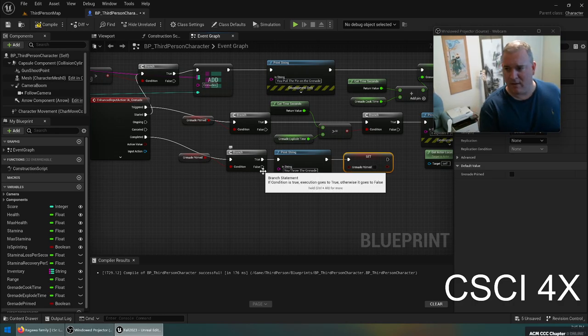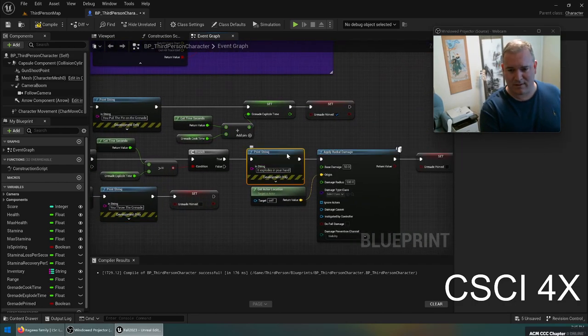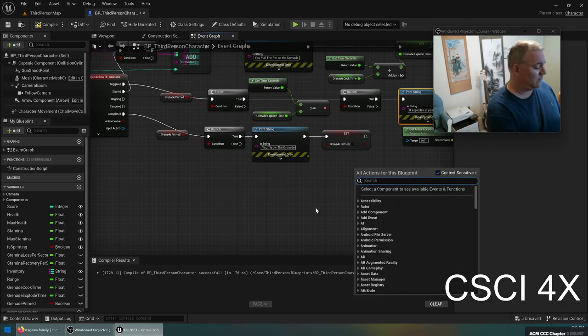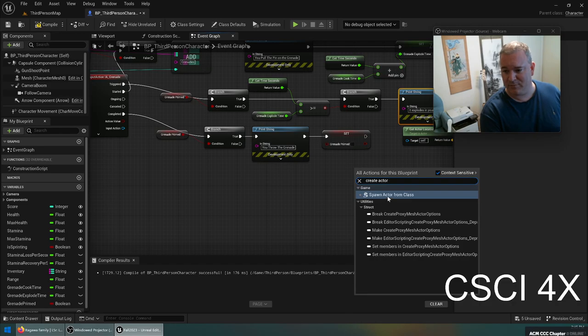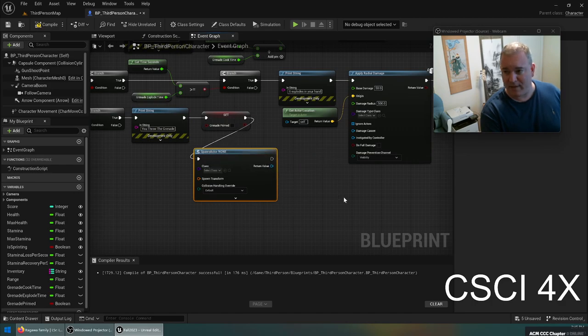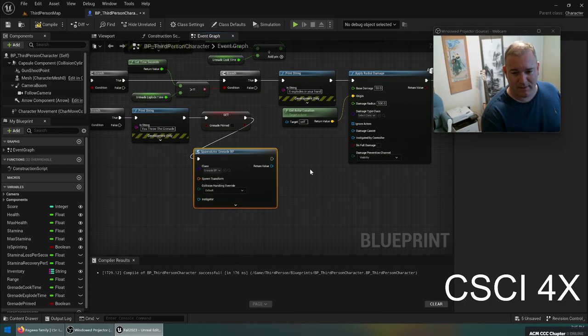The last thing we need to do is actually create the projectile — this is the moment you've all been waiting for. How do we create an actor in a blueprint? The answer is spawn actor from class, which will spawn an actor. You create the actor and then you have to tell it which blueprint class you want to create. Here we pick grenade BP. The owner could be us — that's how you get credit for kills.